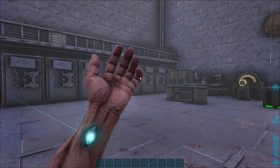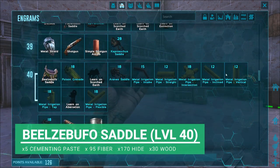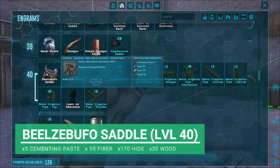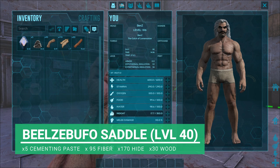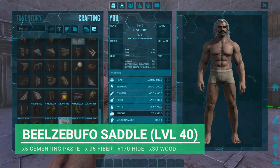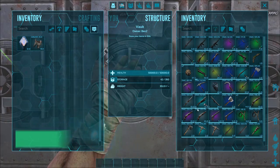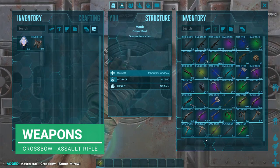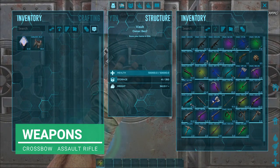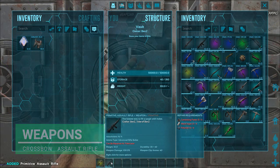First thing's first, you're going to need the saddle. This can be unlocked at level 40, so rather early on. To make it, you need 5 cemented paste, 95 fibre, 170 hide, and 30 wood. This can be crafted anywhere because you can craft it in your hand. Next, we're going to take some weapons - a crossbow is really all we're going to need, plus a machine gun just for protection.